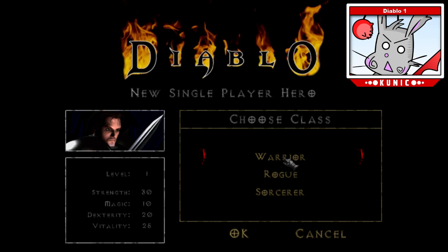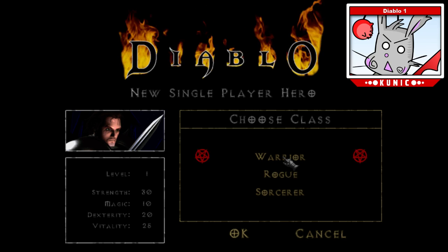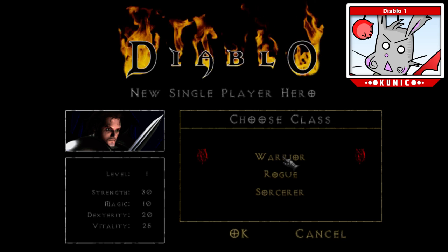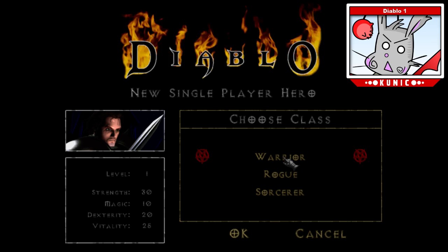There's no skill tree like Diablo 2, and no skills really like Diablo 3. The way skills work in this game is you will find a book — the book has a spell. So you'll find like the Book of Holy or the Book of Teleportation, those sorts of things.